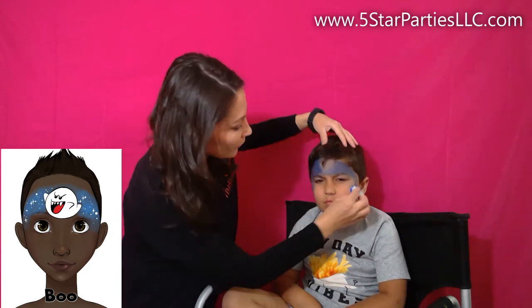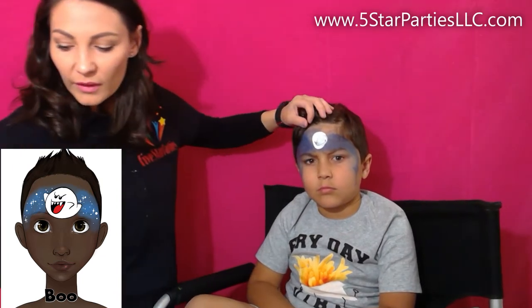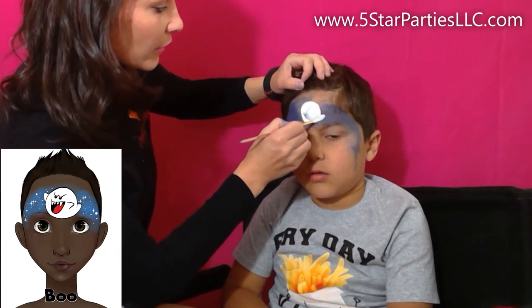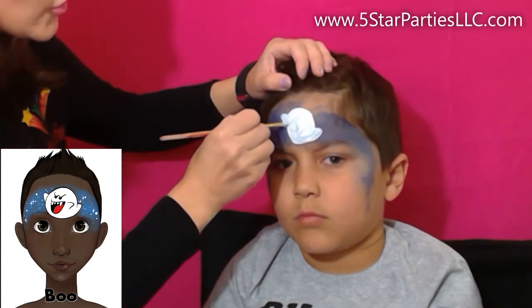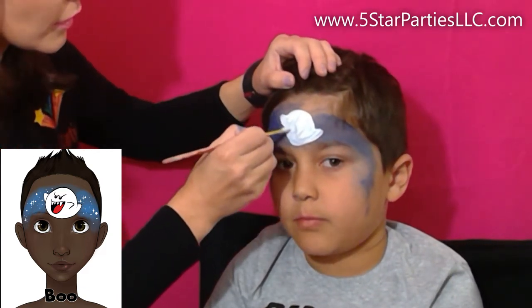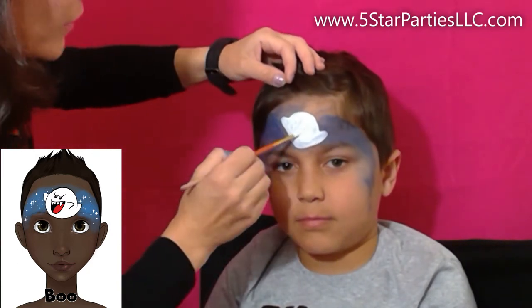We got the blue color, and now we'll paint our Boo. It looks a lot like a white circle, so we'll start with a white circle. And then it has some tail, and it has some triangle-like shapes that look like arms. Edward is whispering to me that it's a ghost — so there is our ghost.